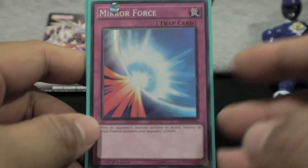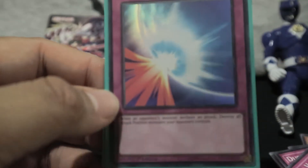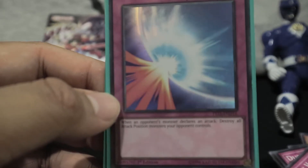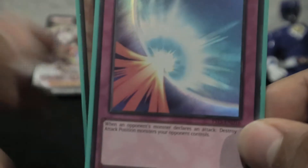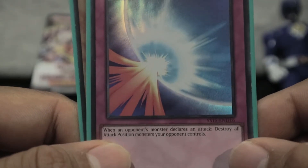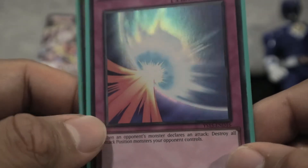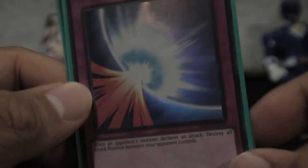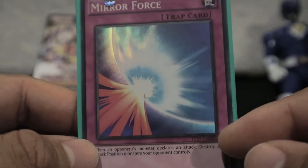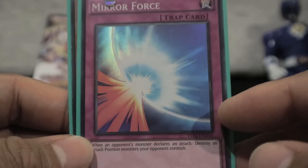Let's talk about the super rare Mirror Force. Mirror Force used to be a super rare, and I think there are also common Mirror Forces nowadays. When an opponent's monster declares an attack, destroy all attack position monsters your opponent controls. Before, we didn't really have access to this card because we've been opening booster packs. But this is pretty accessible now, which is something I really like about the game.